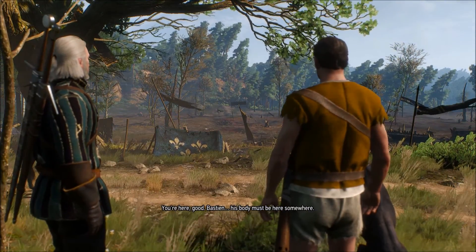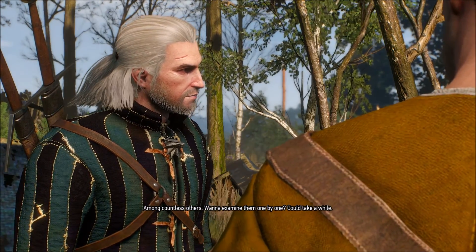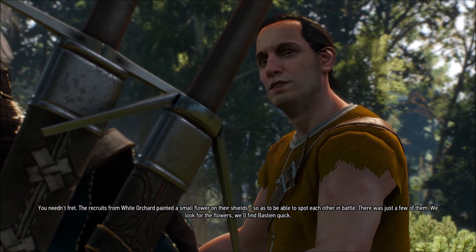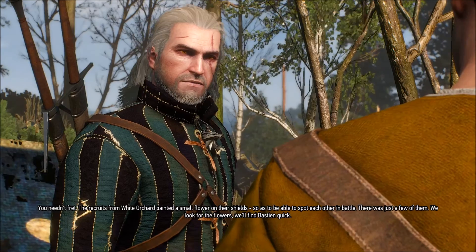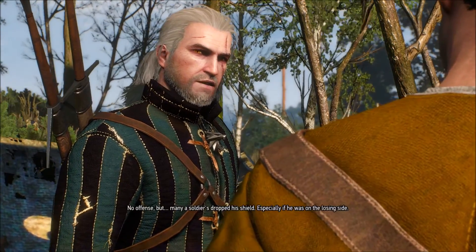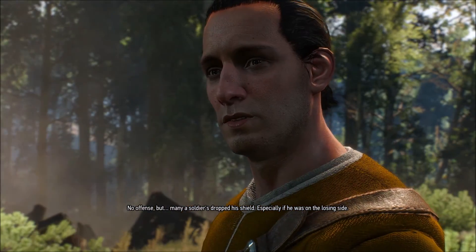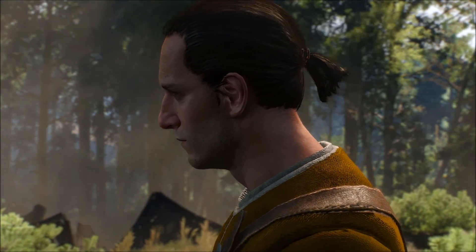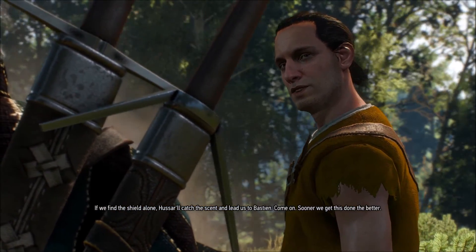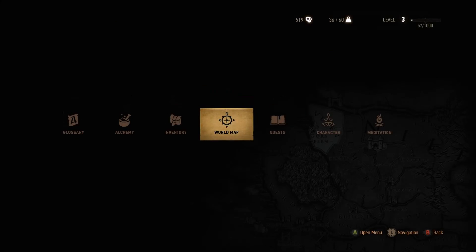Bastion, his body must be here somewhere among countless others. Want to examine them one by one? Could take a while. The recruits from White Orchard painted a small flower on their shields so as to be able to spot each other in battle. There were just a few of them. We look for the flowers, we'll find Bastion quick. Many soldiers drop their shields, especially if they were on the losing side. If we find the shield alone, Hassar will catch the scent and lead us to Bastion. The sooner we get this done, the better. I think that dog would be our best chance to find him, period.